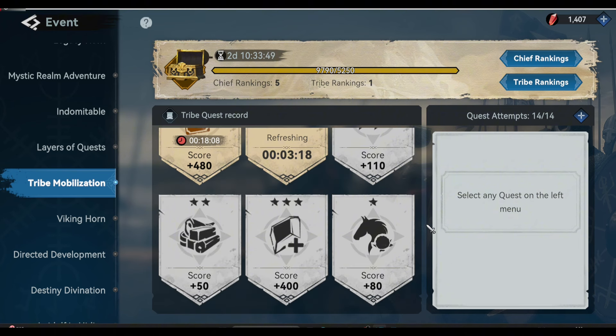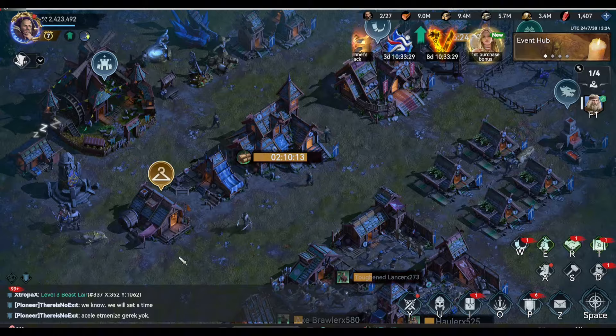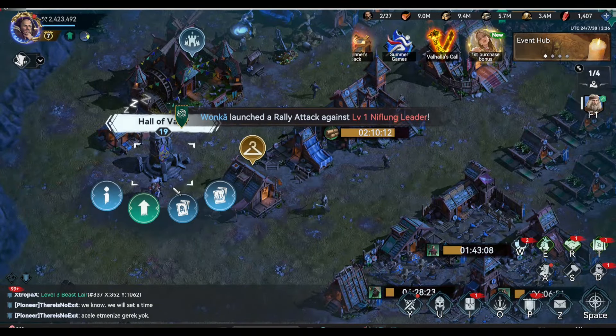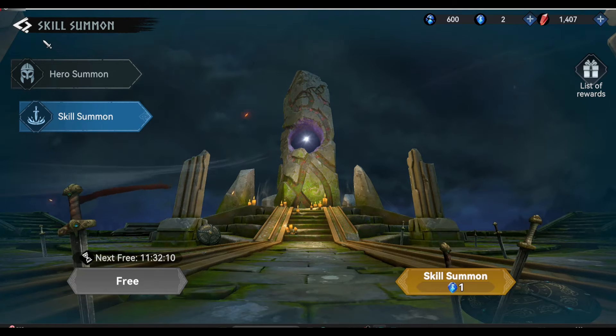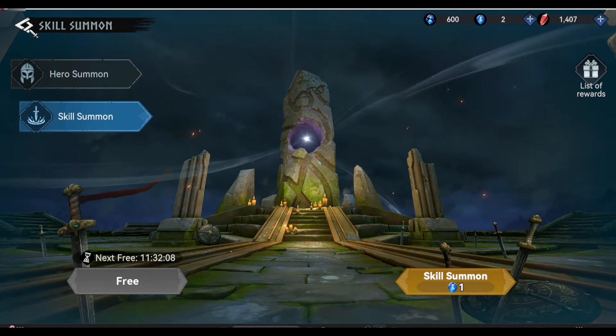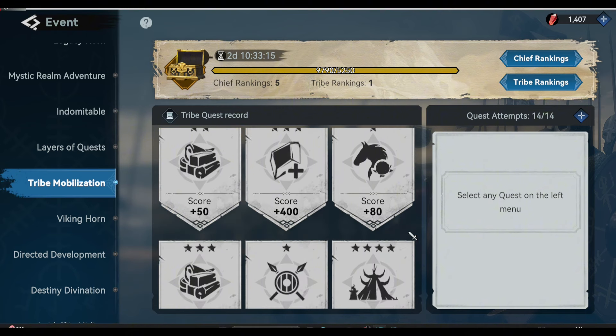The first task is the Hall of Valor summon task. Before this event happens, this is where I actually save all of my Oracle Soulstones. As an F2P player, you must not just perform a summon in the Hall of Valor randomly — you must use your Hall of Valor when it is really needed, and this is one of the best times to use it. So that's the second item you have to prepare: the Oracle Soulstones.